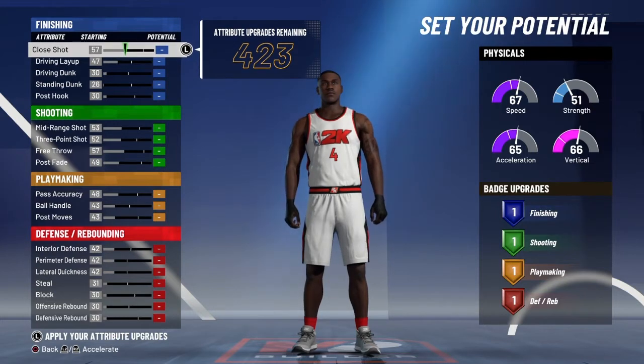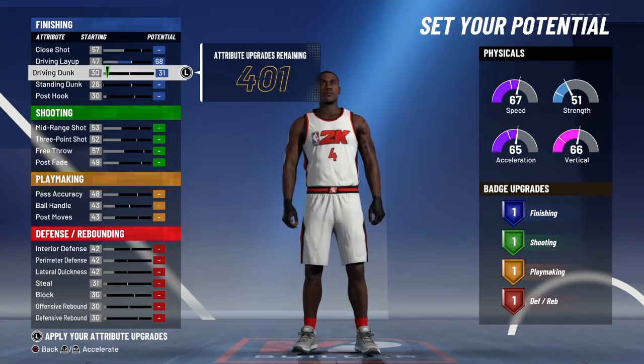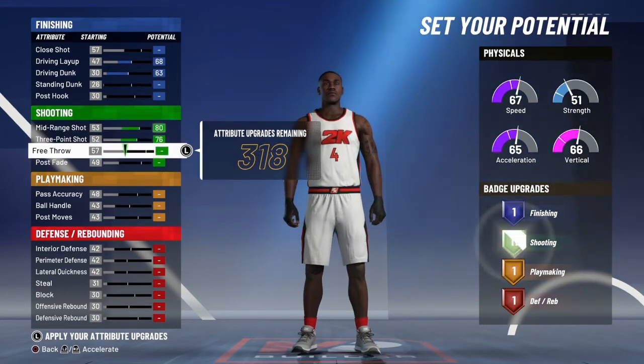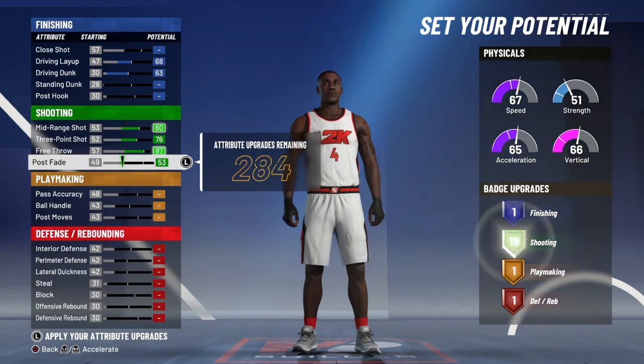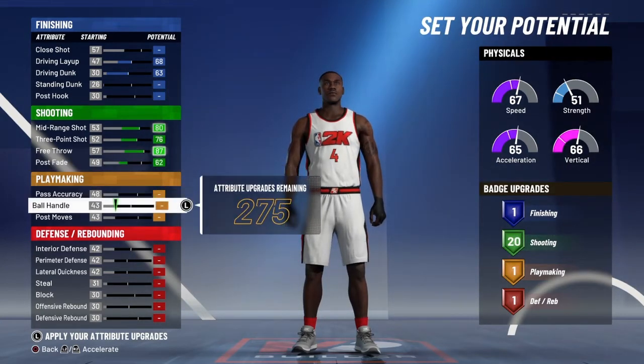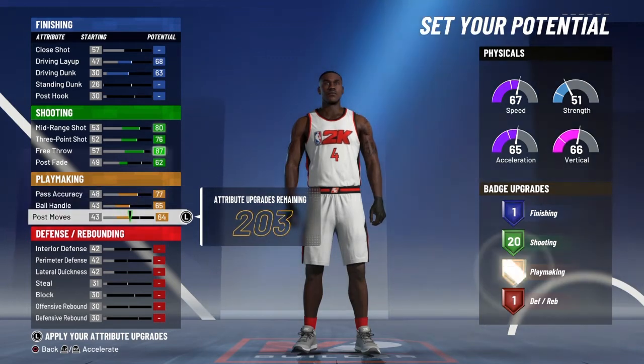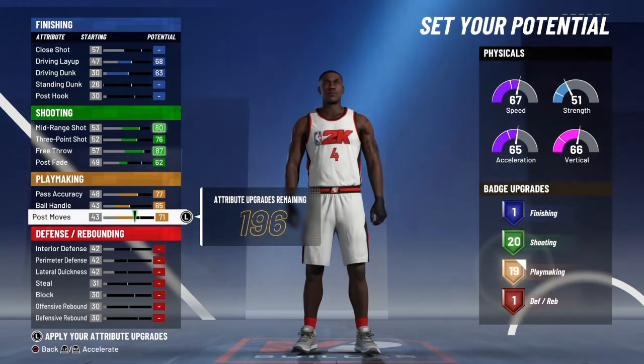Second and last pie chart I think. Drawing the layups, dunks — put all the green up. Put pulse fade at 60, 62. For all the ball handling up, for all the pass exit up, put pulse moves to hit 19 playmaking badges.